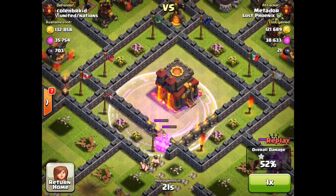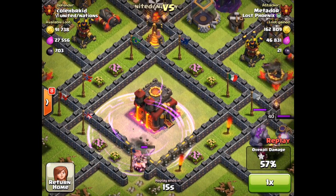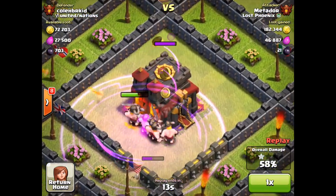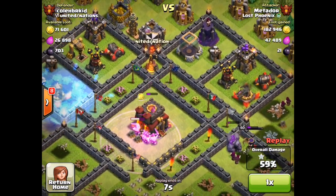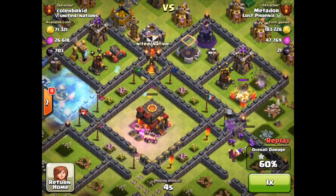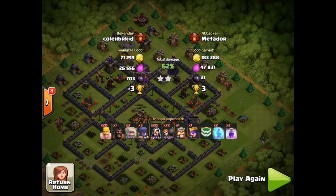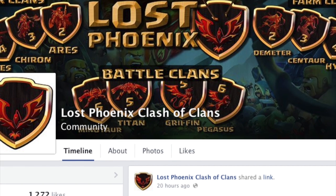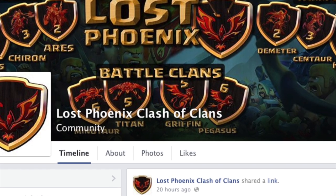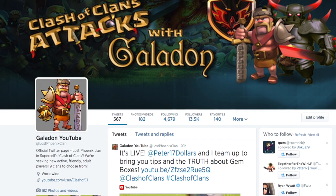A whole group of barbarians heads towards that weakened wall, and there's a rage spell — Metador thinking ahead, thinking on his feet, drops his last rage spell not to accelerate the King and Queen but for about half a dozen barbarians. They go to work on that town hall, and that is one of the most ingenious and original ways I've seen a town hall taken down. All the powerful units were on the outside but they weren't needed — one well-placed rage spell and Metador saves two stars, as we'd expect from Metador.